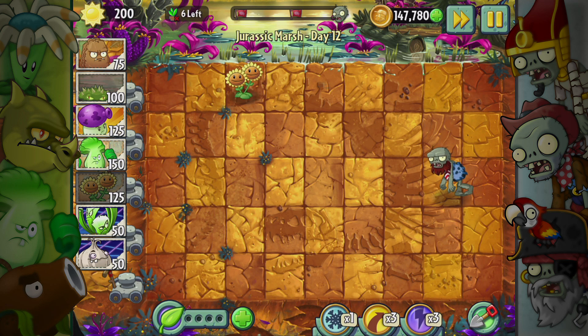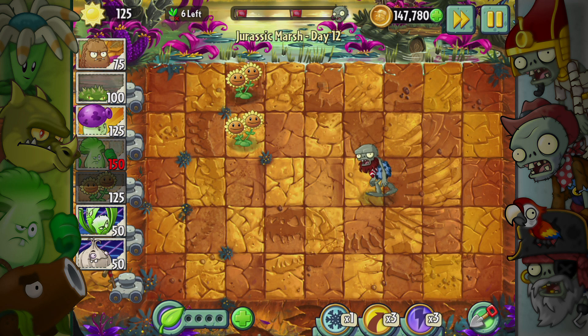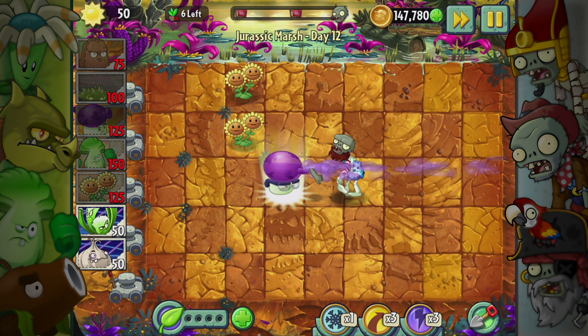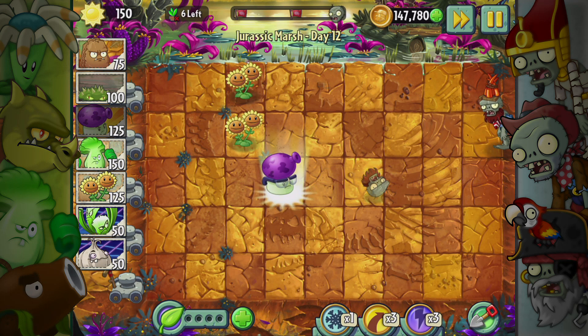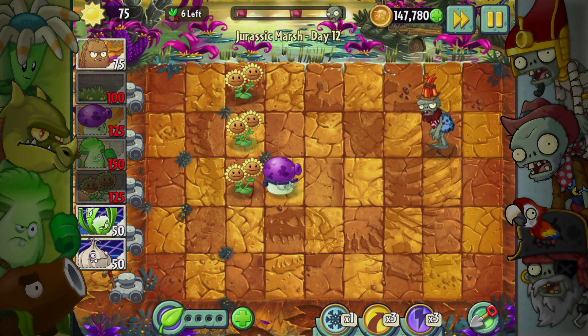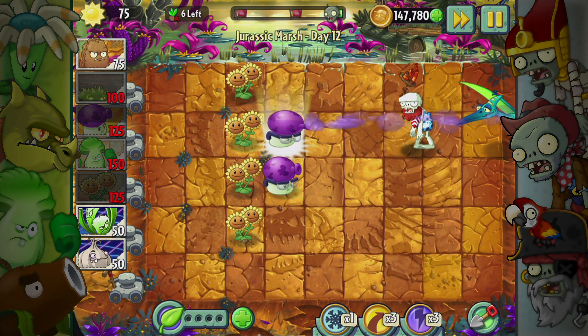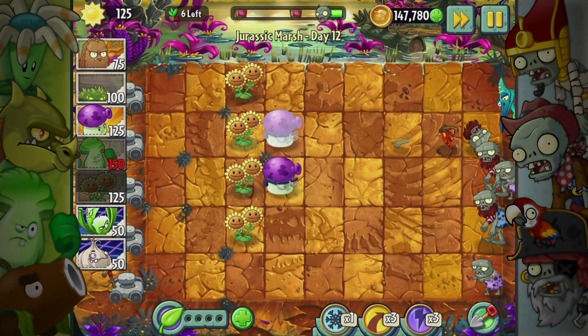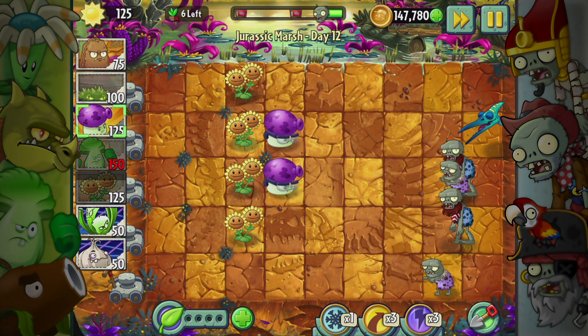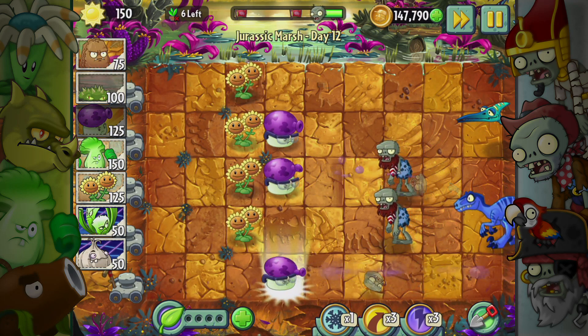All right, what I can do way in the back here is I can just use the fume shroom for this basic guy. I can also just plant the bonk choy instead and get that set up. Save my fume shroom power-up for later - he's actually technically cheaper so maybe it makes more sense just to plant him down. It pushes them back so I can actually let them get a little bit closer. I need 50 more sun for that guy - I should be able to get it from one of the sunflowers in a second. That guy's in that lane so I'm going to hold off on using that in just a second.